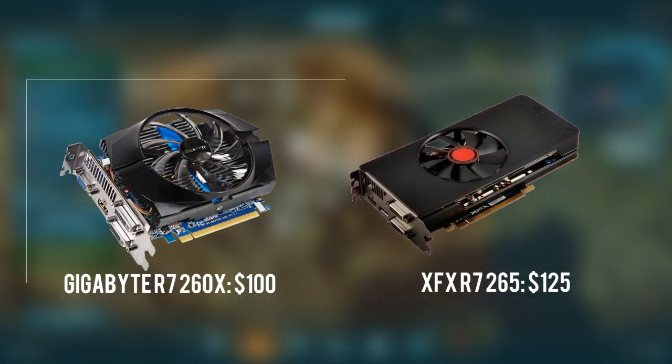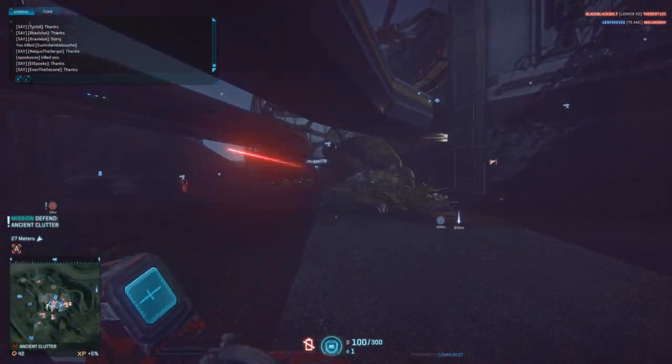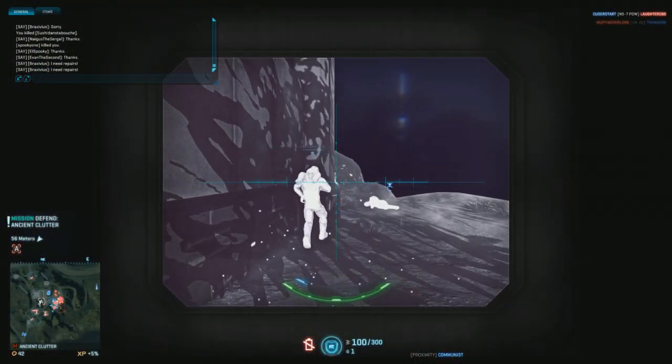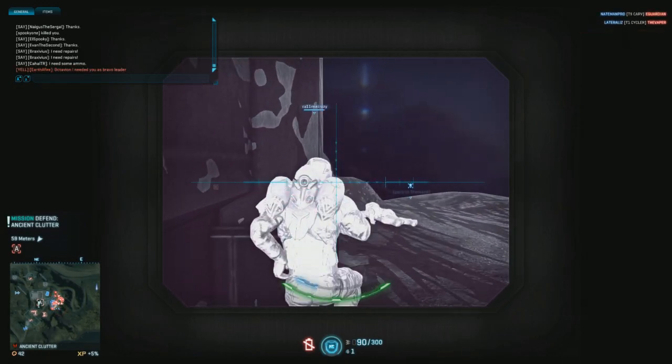For the graphics card, I have two options: an XFX R7 265 and a Gigabyte R7 260X. Going with the R7 265 will raise the price of the PC by about $30, but it is certainly worth it. This is an amazing graphics card for its price — it has the R7 265 chip with 2GB of VRAM, which is more than enough for 1080p gaming, and it's been known to run a lot of PC games at ultra settings 1080p quite well.